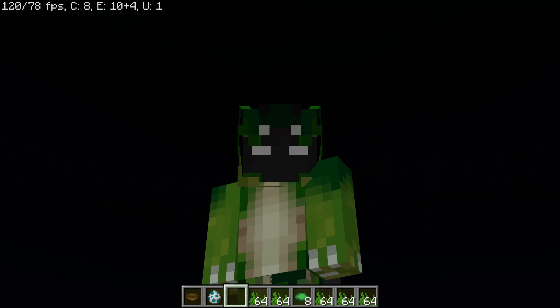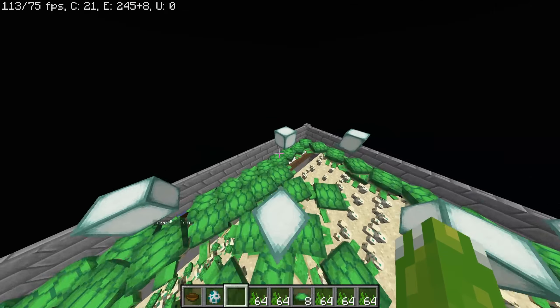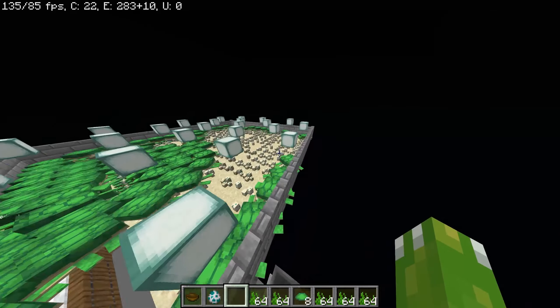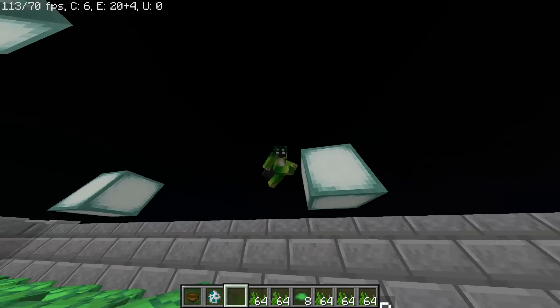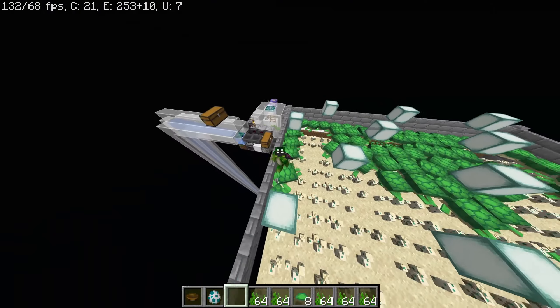If you want to make this in your own world — don't. It's really not worth it. There are way better alternatives to getting bowls, like you can AFK fish for them or just mine some wood and craft them — not too hard. But if there's no wood in your world and you really hate turtles, there's a world download in the description with your name on it, so you can go check that out.